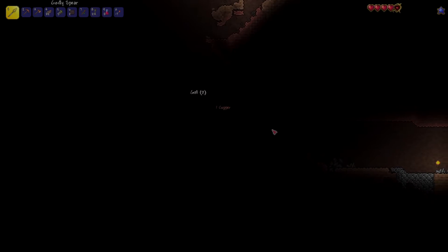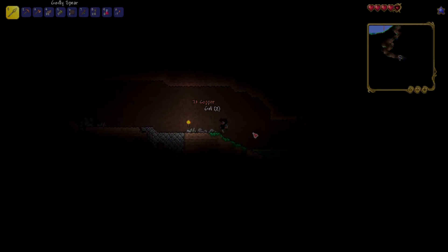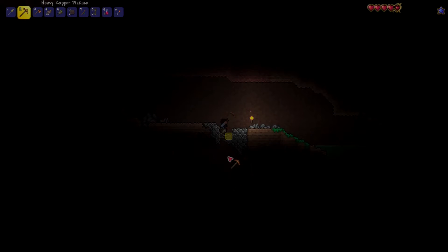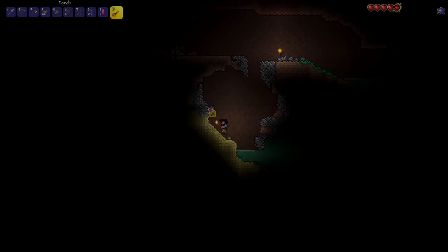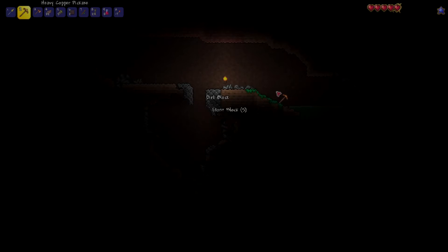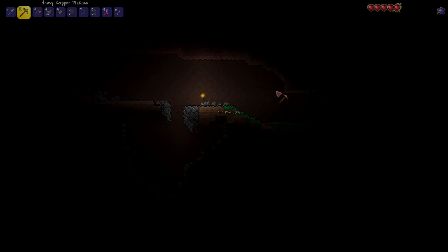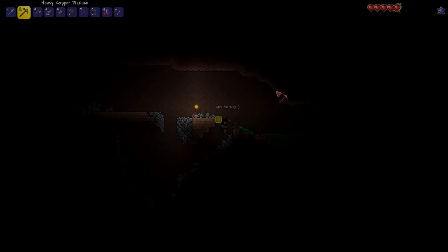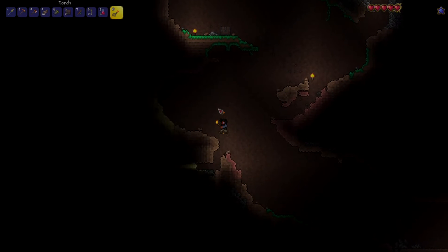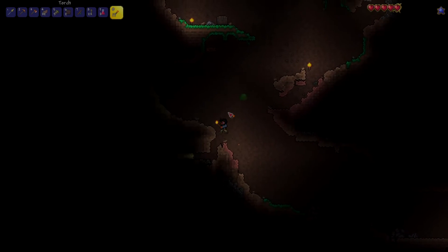Let's get rid of these guys. There's one more — I can't see him because it's so dark. It seems we have hit a dead end here. Let's see if we can find an opening anywhere. I don't believe there is one, so we're going to mine up and head out. I don't want this to be a mining run where we find absolutely nothing, because the caves in this game are absolutely massive — they're all designed to interconnect with each other, and it's pretty crazy.